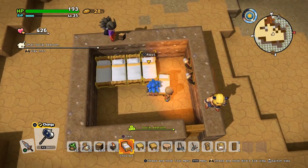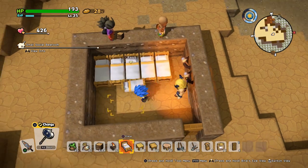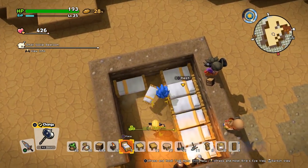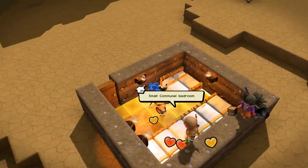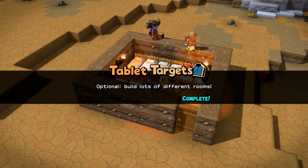Next up we're going to be building the communal bedroom, which requires eight beds. You can see we've got four, five, six, seven, eight. You then need to make sure that you have four light sources — we've already got two on the other wall, so we'll add one there and one there. And there is the small communal bedroom — that's all you need.